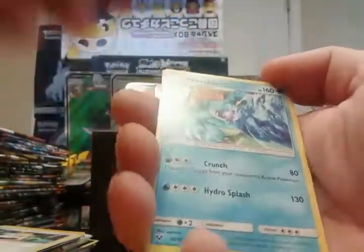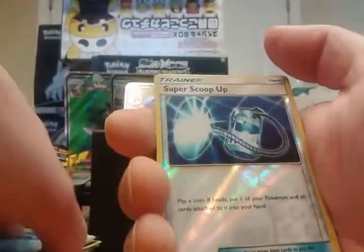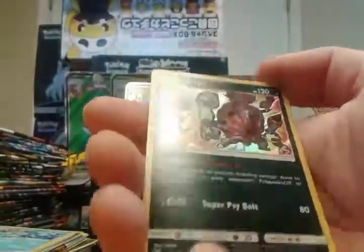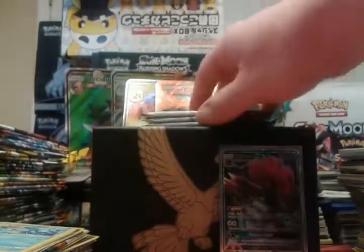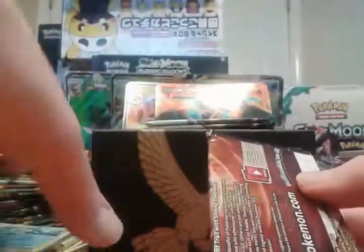Better than mine at least. Oh, I love that Feraligatr art. Reverse Super Scoop Up and another Hoopa — it's okay, if I'm going to double up on the holo it might as well be Hoopa. My only complaint is the lack of Ultra Rares.